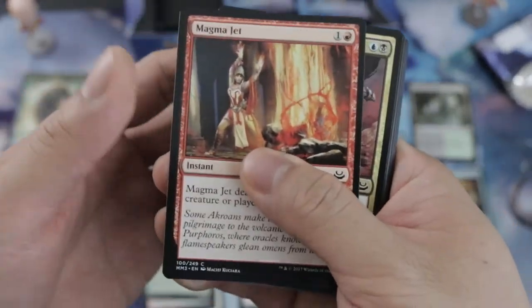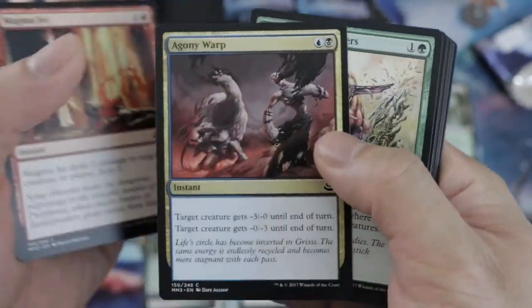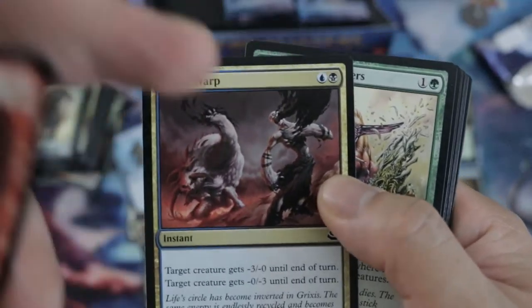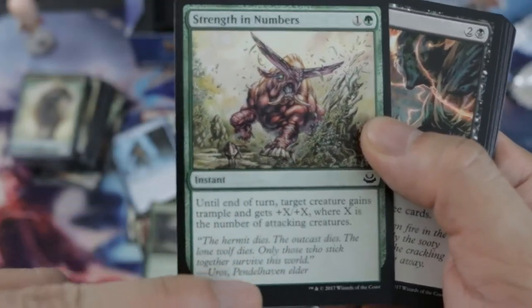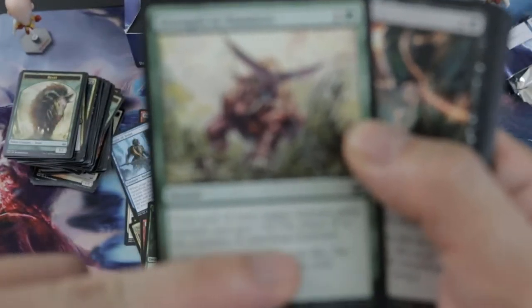Magma Jet — what else can I say? Awesome removal. And Dimir Charm — I hate it, though this one is really good for pumping.